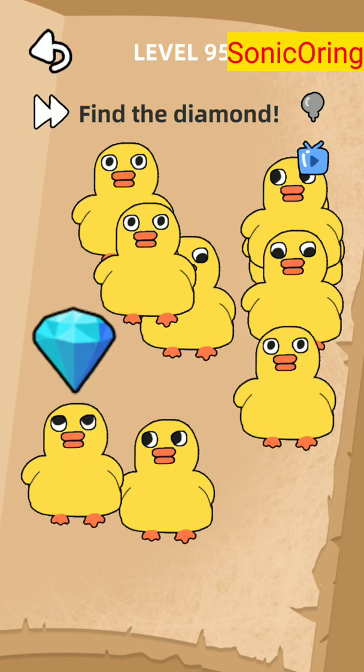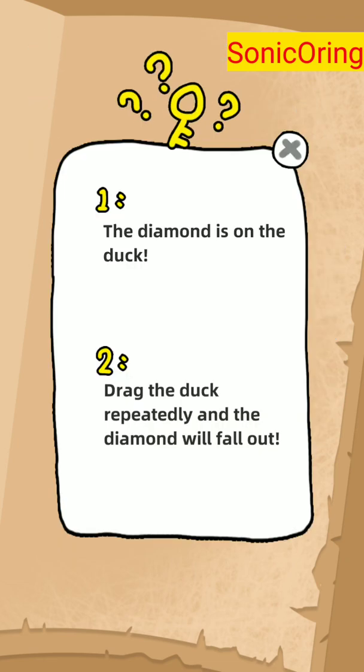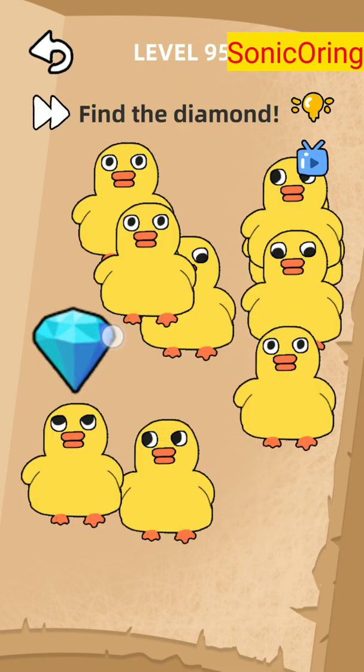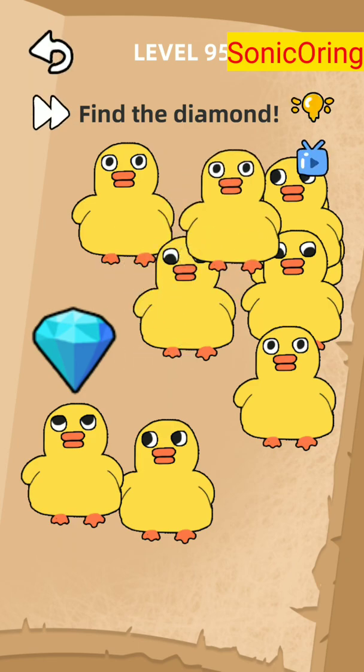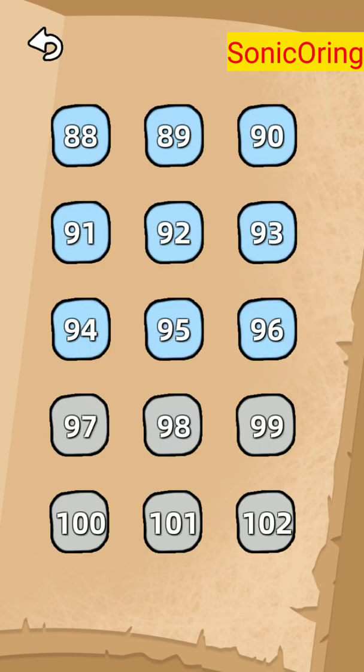We already found the diamond, but nothing will happen because of a bug. The diamond is on the duck — drag the duck repeatedly and the diamond will fall out, but nothing happens. There's a bug, so you can skip this level also until they fix it.